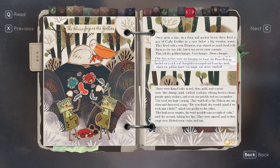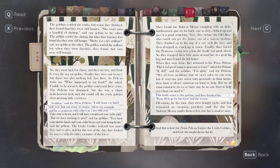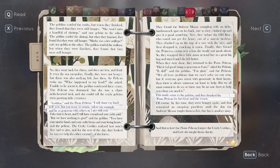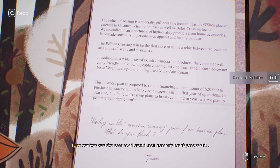I was right — it is 'The Pelican Forgives the Goblins.' They found the stalwart moose struggling with an itchy hard-to-reach spot on his back, and they helped. The old bear who could not get the honey — they climbed up the tree. Finally, they found the princess crying over a loss she would not speak about, so they wrapped their little arms around her in a great big hug and stayed until she felt better. Then they returned to the pious pelican. The other one — hug the princess when she was crying. Nailed it. Our lives would have been so different if their friendship hadn't gone to shit.